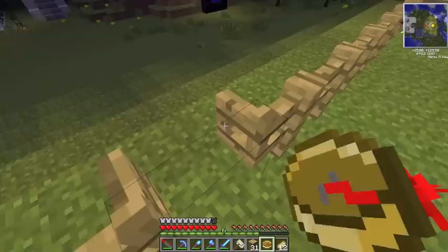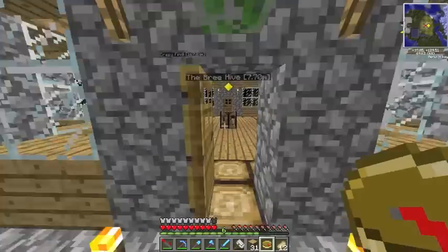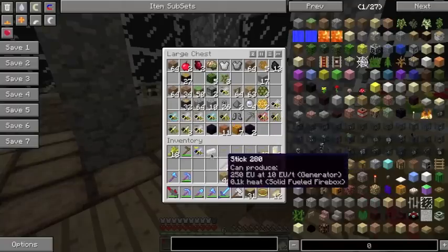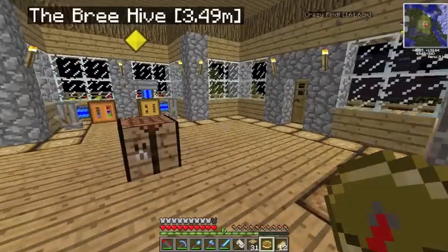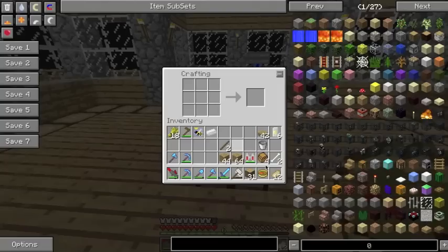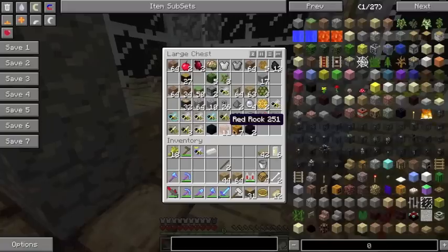Let's just get in here and go to sleep. On my travels I did actually have to ditch a bunch of my wool that I found to make a bed, so hopefully I've got a bit of wool left. Doesn't look like it, so we'll just have to do it at night time. Now we need to make a centrifuge, and the way you do that is you make some more sturdy metal casing. I need to get more bronze.